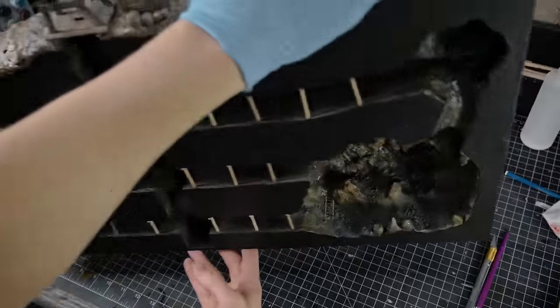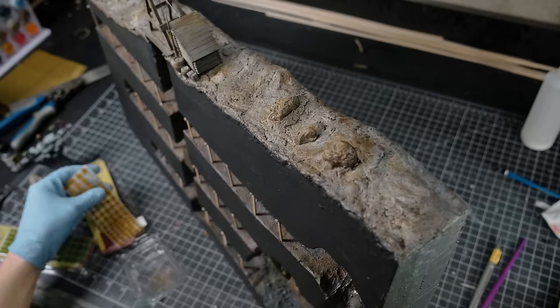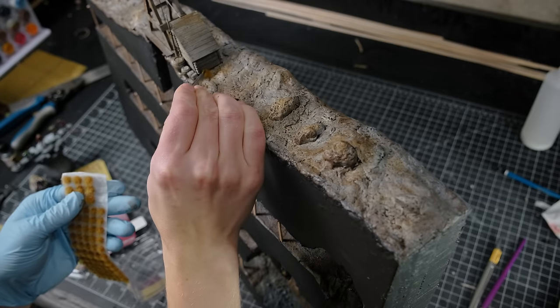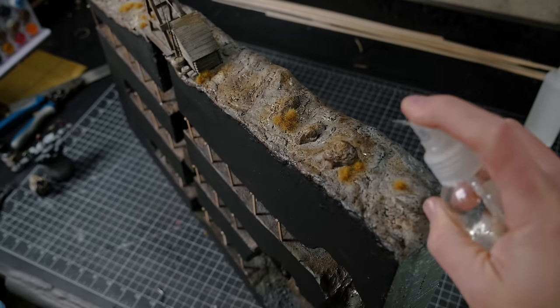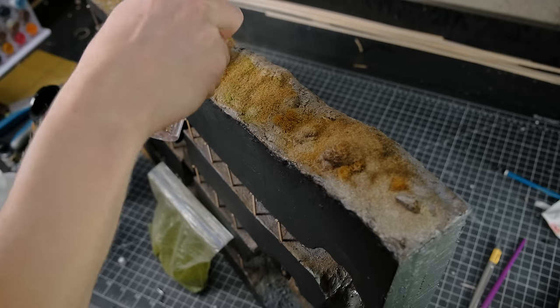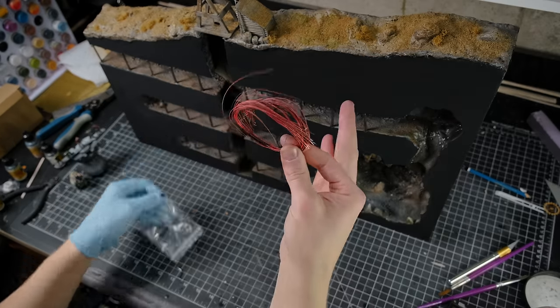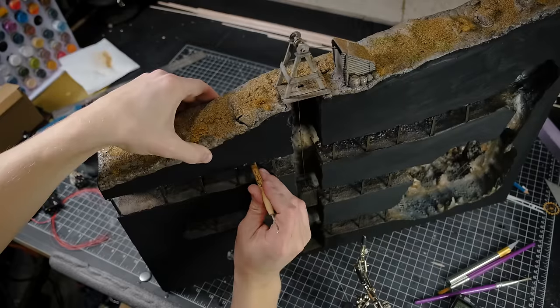After the figures were done, I started wrapping up the final details of the mine. I added some grass tufts and flocking to the top. I sealed it all in place with watered down glue and isopropyl alcohol. After that, it was time to add the lights. I used these tiny little LEDs. I carefully punched some holes through the back everywhere I wanted a light.